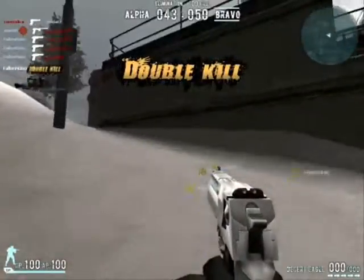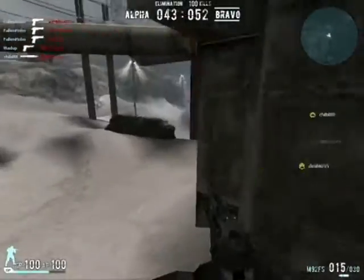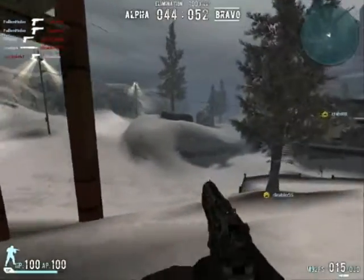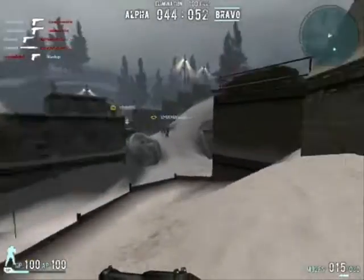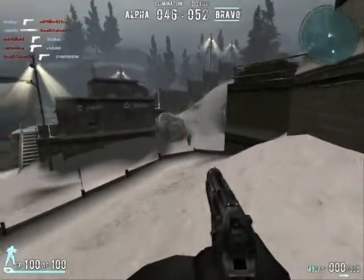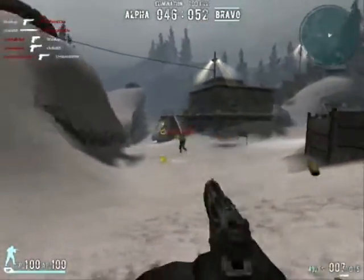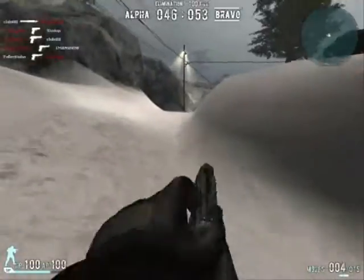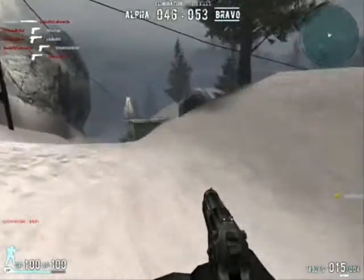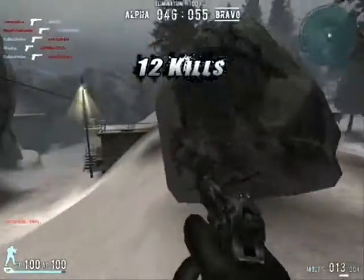If you're going to use the Desert Eagle for a pistol-only game, you should always bring a spare pistol because the Desert Eagle has a really low ammo count, and you can't always rely on it because the accuracy isn't really that great. What's unique about the Desert Eagle is that you can make it have 14 rounds per magazine and not have it reload at all, which I'll talk more about in the modifications section.